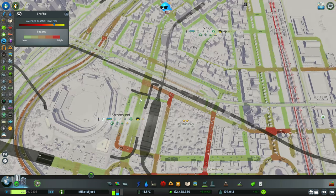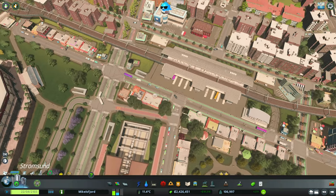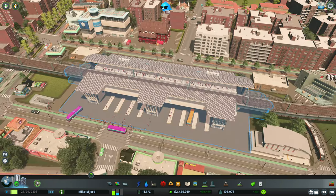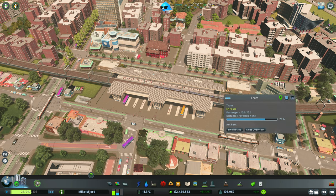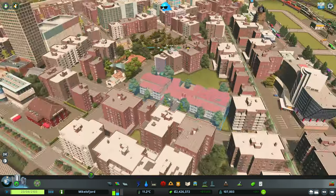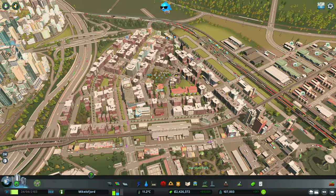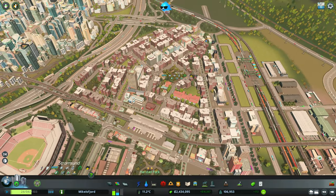Look at all the people using the tunnels, heading out to the bus station - they've left their cars, they're taking trains and buses and trams to get out of here. I love this so much. I love seeing people use what we've created together. It feels good to move simulated humans around a fake city - very, very, very satisfying to me.